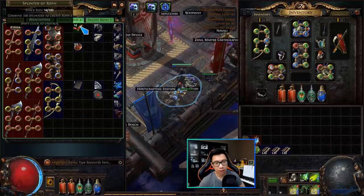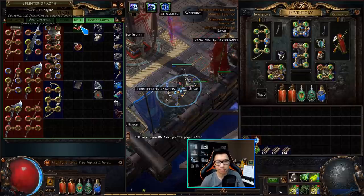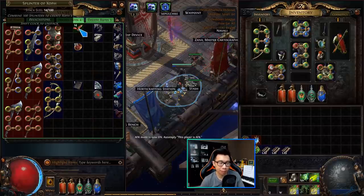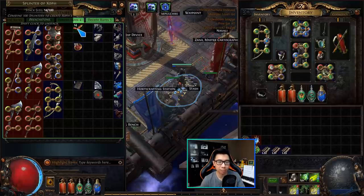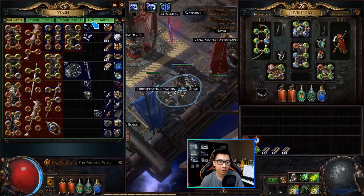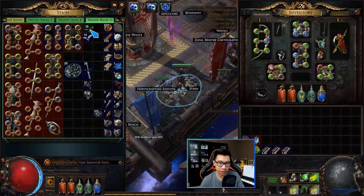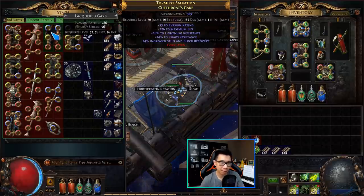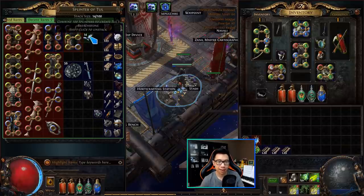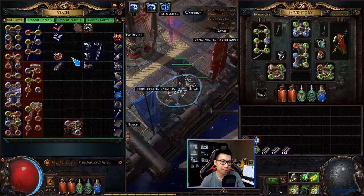For breaches, if you clear them and kill all the rares you end up with 10 to 20 splinters of that type. Breach stone prices are dropping compared to last league, but it's still worth doing since the scarab costs only 1 chaos. Uul-Netol and Tul splinters might be around 5-to-1 chaos, so a stack of 10 is about 2 chaos, while the top breach stone is 40 chaos. If you land a Chayula breach — Chayula splinters are going for 1 chaos each — a stack of 16 is 16 chaos right there.